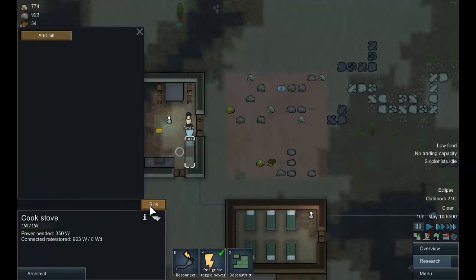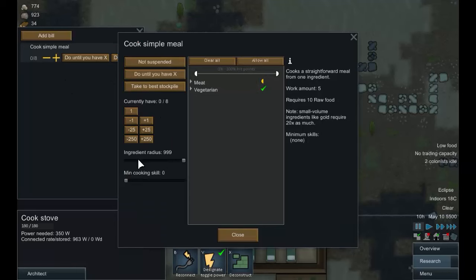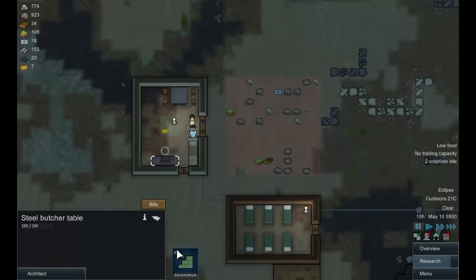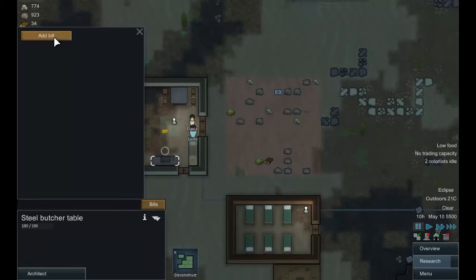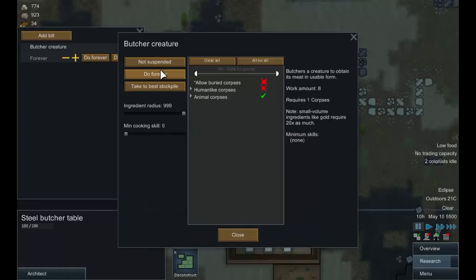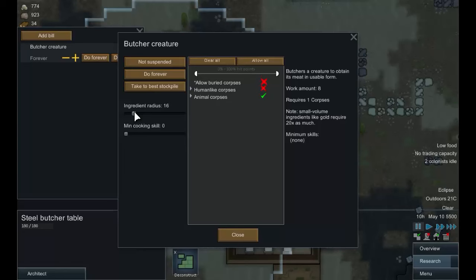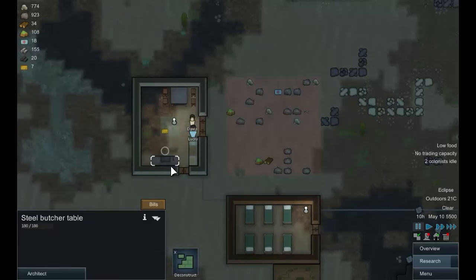We can add bills in here: add a bill, cook simple meal, do until we have 8. We'll just shrink the area that they'll go to pick up stuff. We don't have any food for them to cook meals out of, so we need to deal with that. First, add bill: butcher creature, do forever. Take from best stockpile — that's good.